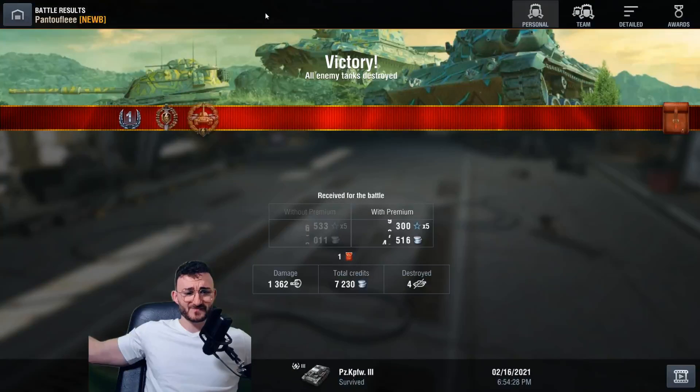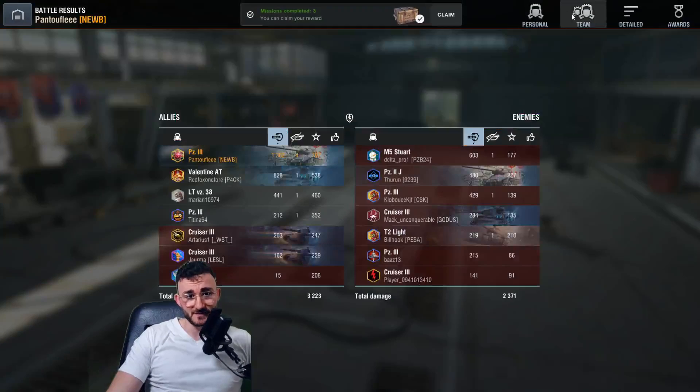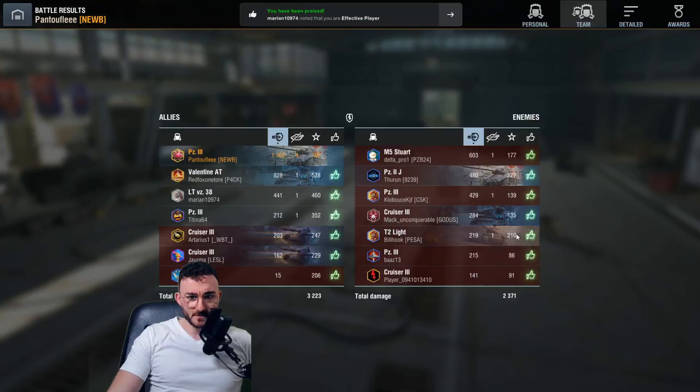1.3k damage and maybe an ace tanker if I kill that guy — it was definitely an ace tanker. I'm gonna give him a thumbs up. T2 Light — worthy opponent, because you rammed me so hard at the end. Also the Panzer 2J because I was being stupid as well.